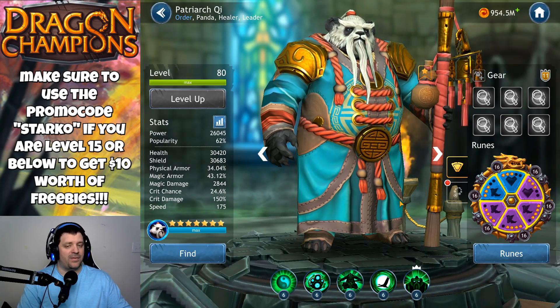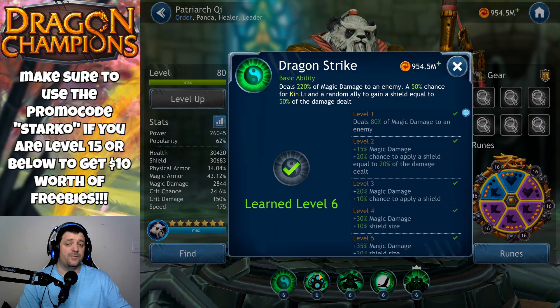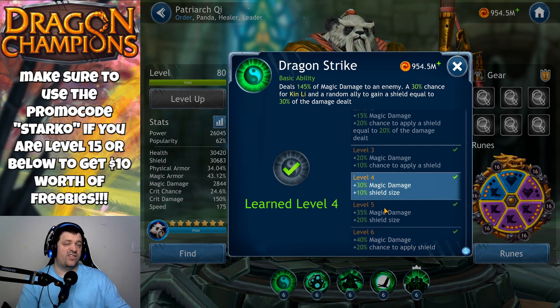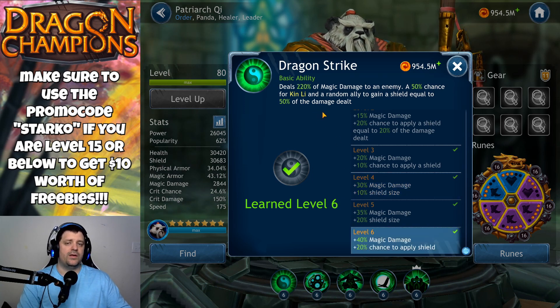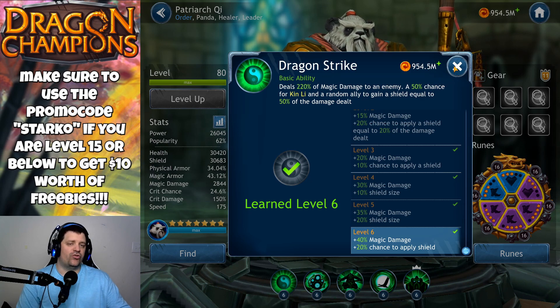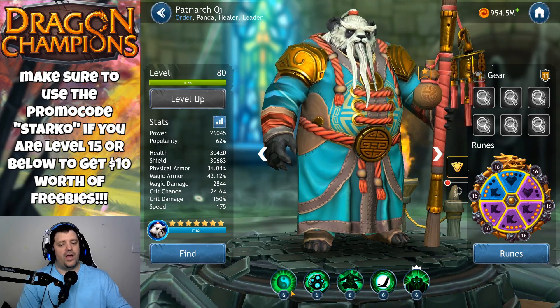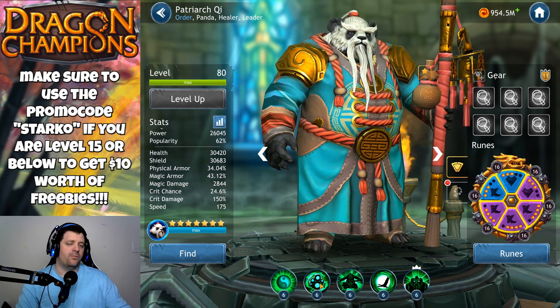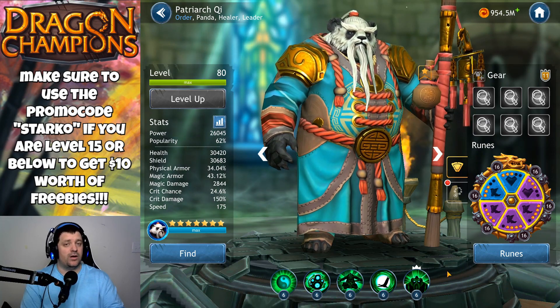The first skill is a fairly weak skill — it doesn't do much damage or healing. At level six it deals 220 magic damage to an enemy with a 50% chance for Petriarch Kui and a random ally to gain a shield equal to 50% of the damage dealt, but the damage dealt is so low that the shield gained is negligible. Getting it to level five is good enough, but it's really not an ability worth prioritizing to level up.